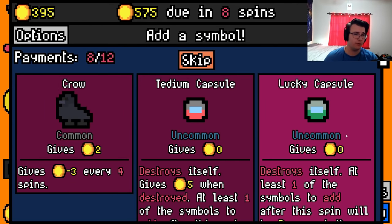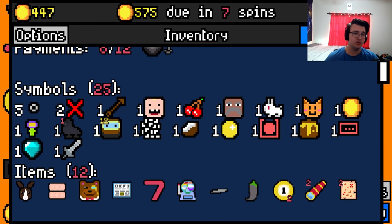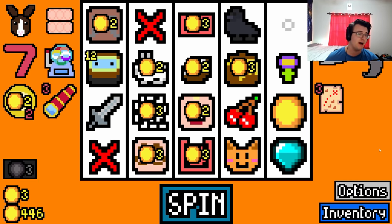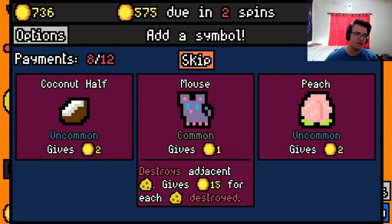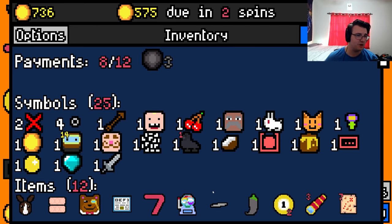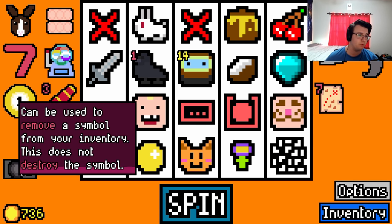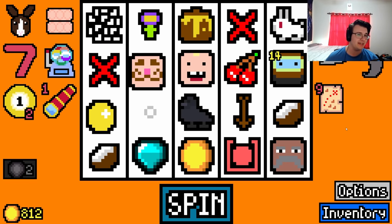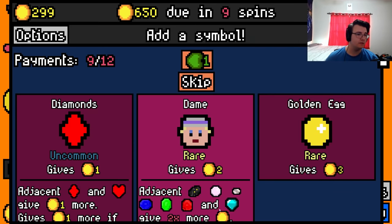Lucky capsule here, capsule machine, chef — so chef is supposed to be great; I have a lot of chef synergy. Chef plus telescope could do me a solid, and I have anthropology degree — I should have taken farmer but it is what it is. Maybe I'll just take a coconut half. Now I have chef, telescope, empties still, removal capsules. I should get rid of hexotidium — sent that off. There's just nothing I want to take right now, how unfortunate.